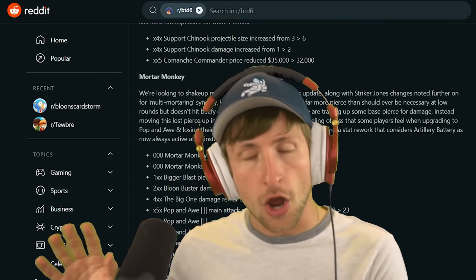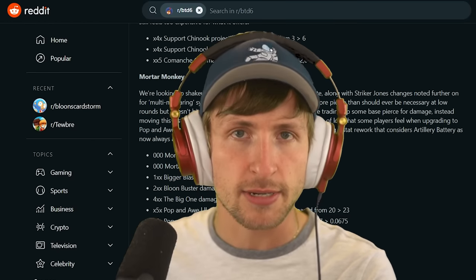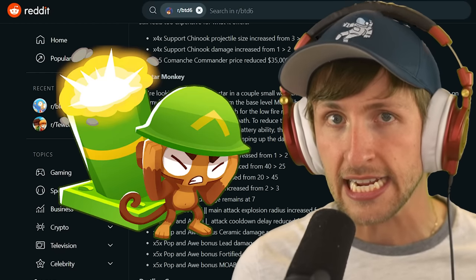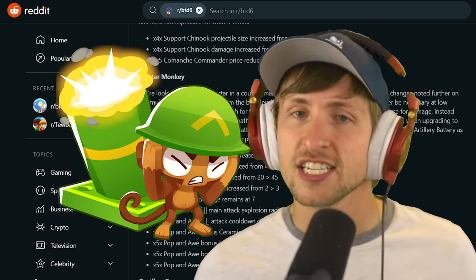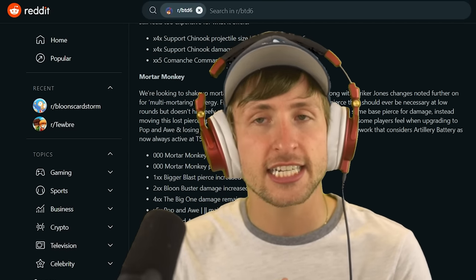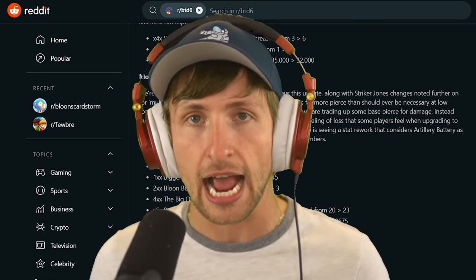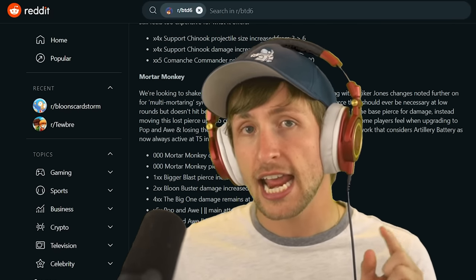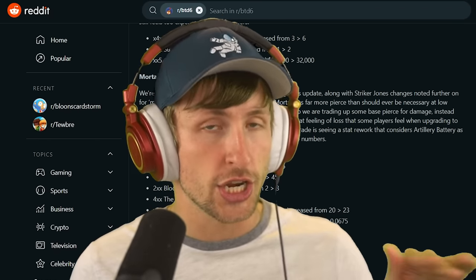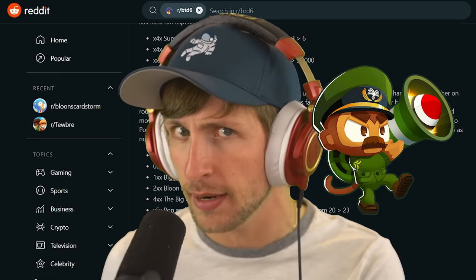I haven't really seen anybody talk about this at the time of filming and it needs to be talked about. We all know that I despise the Mortar Monkey - it's always been just bad, just not that great. And Ninja Kiwi has decided to make Mortar Monkeys insane, like actually broken. Today we're going to talk about a new hidden ability that they snuck into Striker Jones and some changes to the Mortar Monkeys, and we're going to be trying them out.